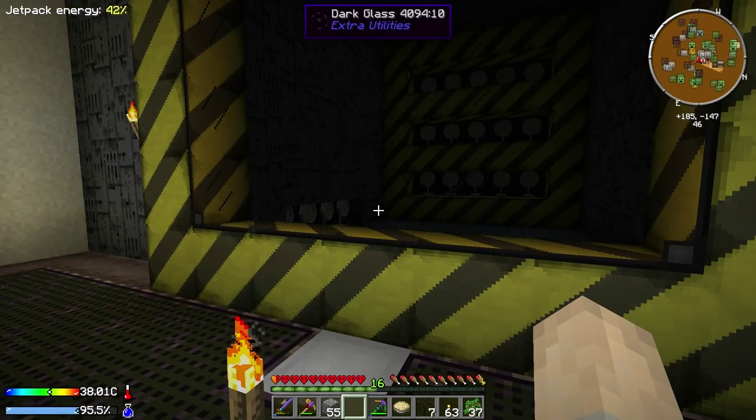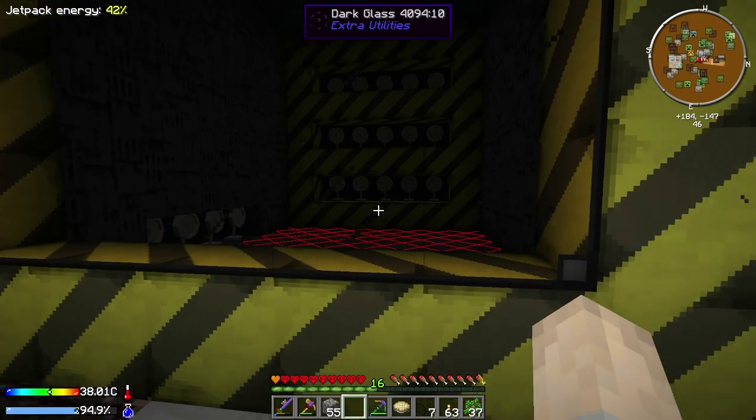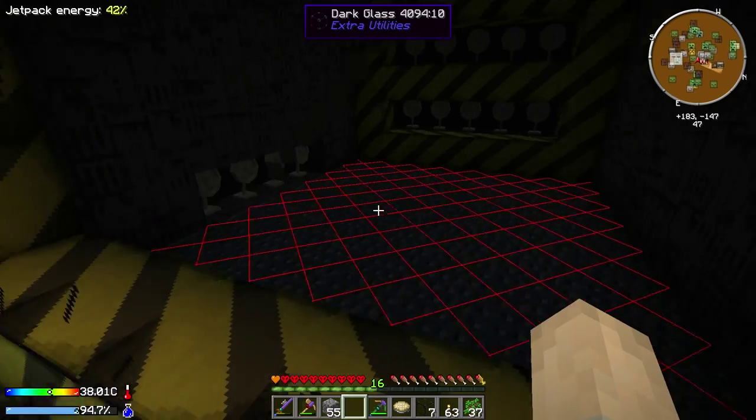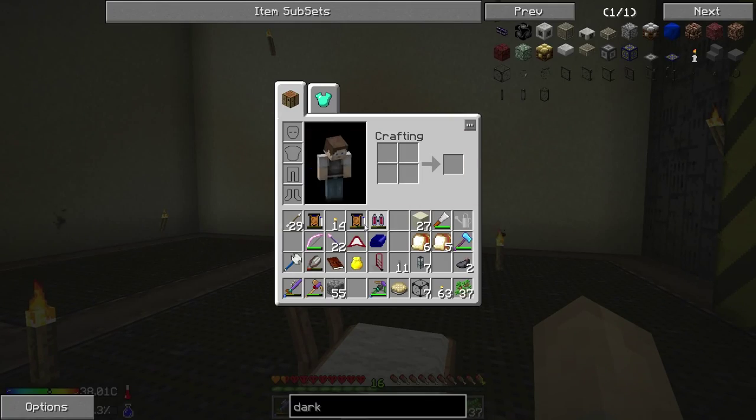So this should work. Although obviously it's not going to spawn anything in here unless I get quite far away - far enough away for stuff to actually spawn. But if we look, it's all red - stuff can definitely spawn in there, we just need to get far enough away so that it does.